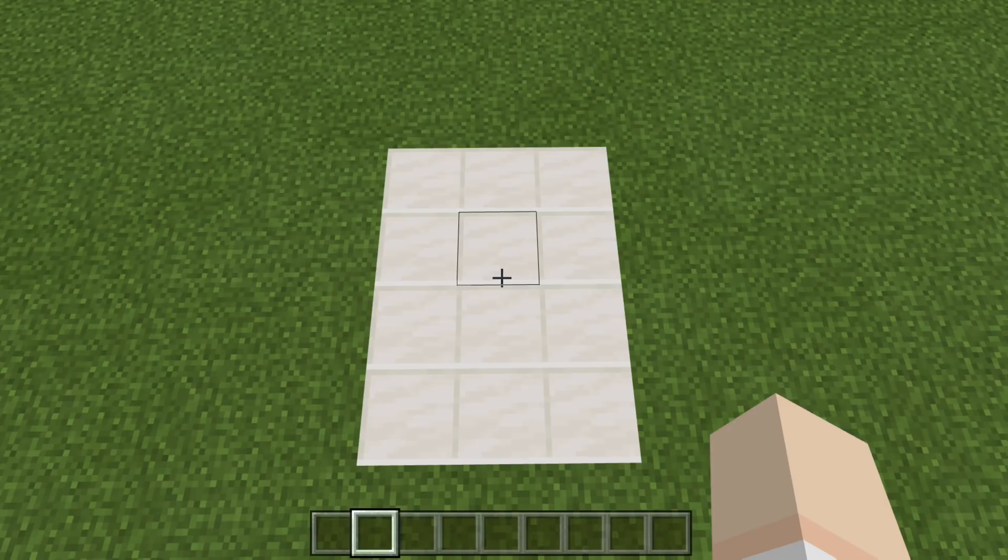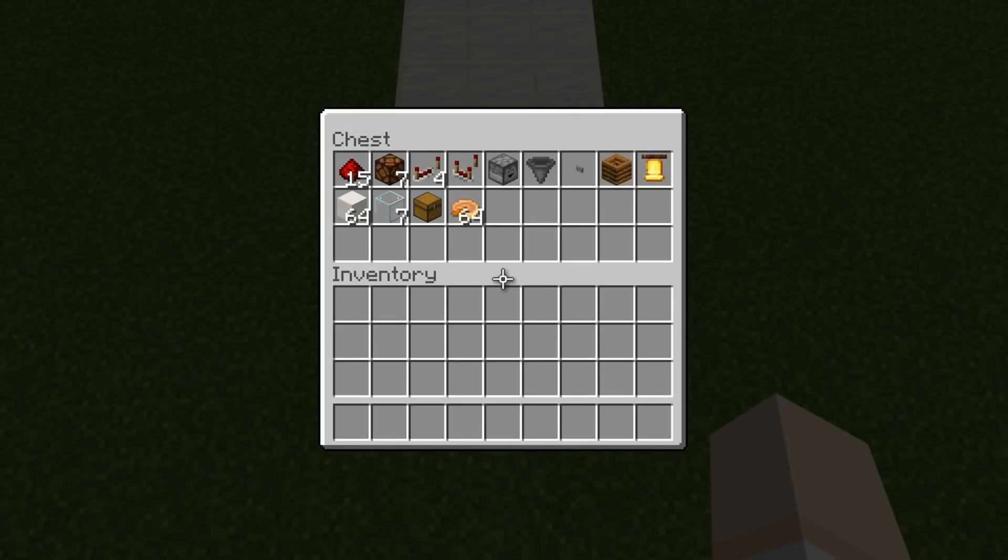Now let's go ahead and take a look at our supplies. There are all the supplies we'll need for today's build. We have 15 redstone dust, 7 lamps, 4 repeaters, a comparator, 1 dropper, 1 hopper, a stone button, a composter, a bell — now the bell is optional, and if you are building this in or near a village, I don't recommend it because it will cause all of your villagers to run for their homes. We also have our building blocks, 7 glass blocks, a chest, and then a stack of pumpkin pies or cakes. If you want to pause the video, go ahead and do that, grab your supplies, and then we'll jump right into the build.